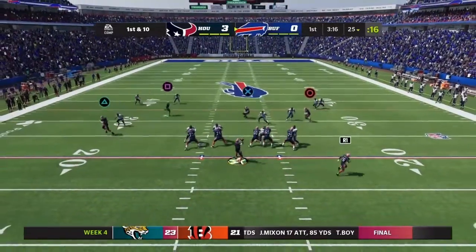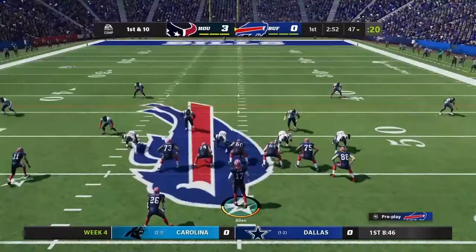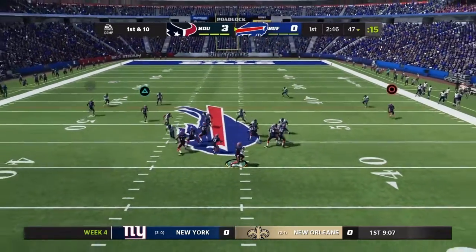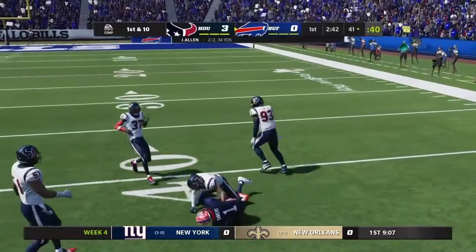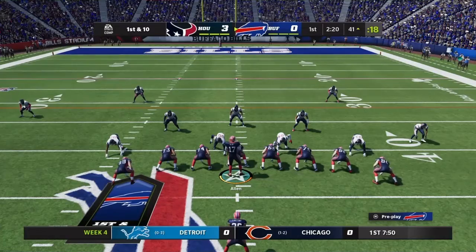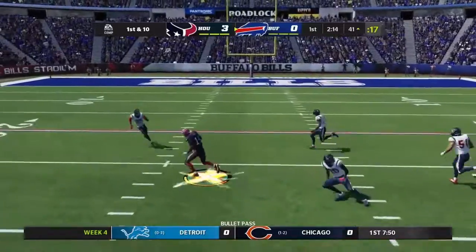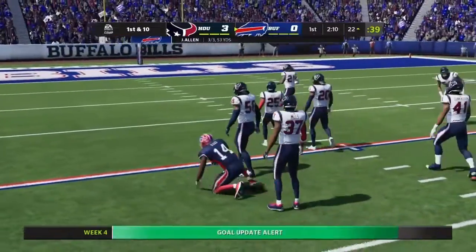Here's Allen on first and ten. He's got it complete to Stephon Diggs — better start to the drive — has him up near midfield for first and ten. Now Allen, and a catch made, this is Emmanuel Sanders. Down. To the air, Allen — a quick throw going to be caught by Diggs, and he's going to get this down near the 20-yard line.